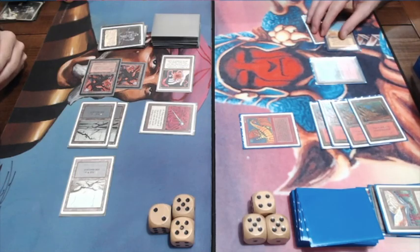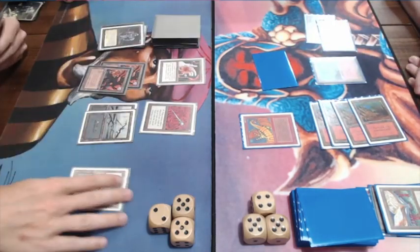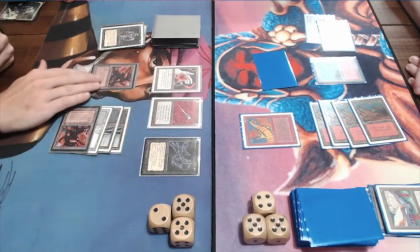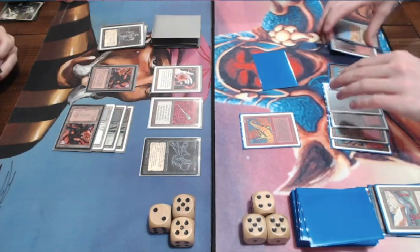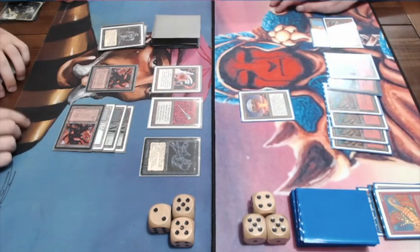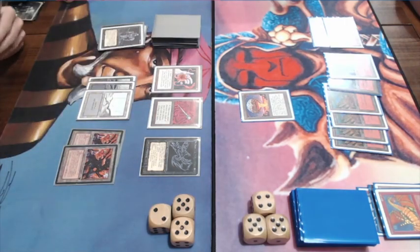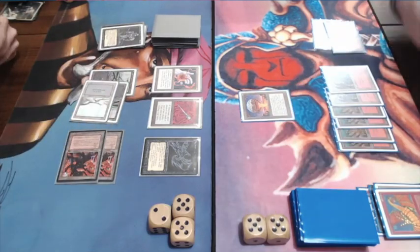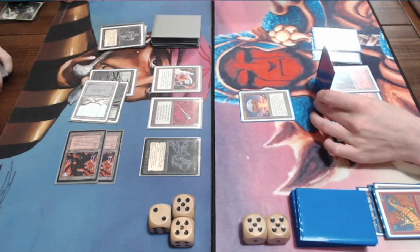Now I have to use my Disc instantly again. I was playing my Disrupting Scepter, but he's playing a Shivan Dragon. This is cool. And here I'm playing the Abyss we talked about earlier. He's playing a Chaos Orb — just a crazy, crazy situation. But my opponent has no cards in hand anymore and I still have a couple. Attacking with both Mishra's Factories, dealing 4 damage.